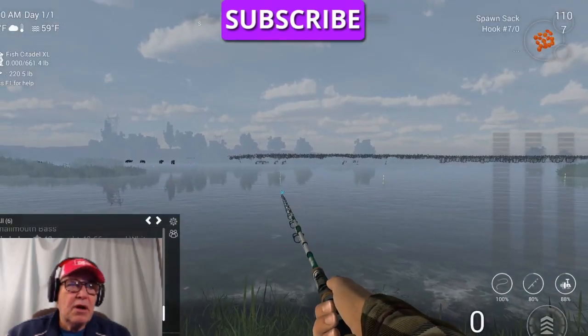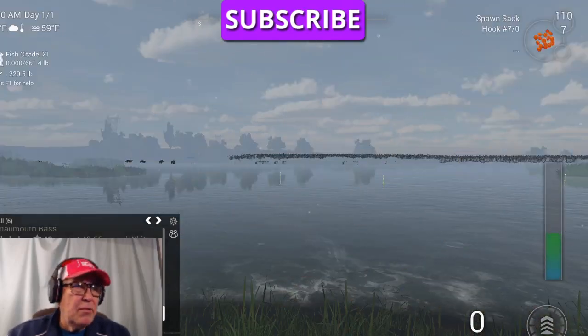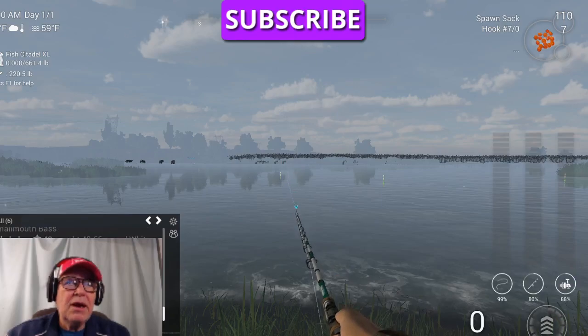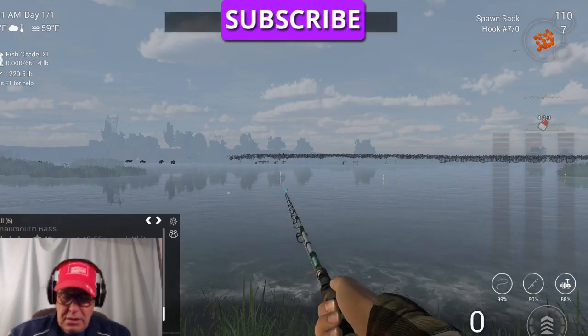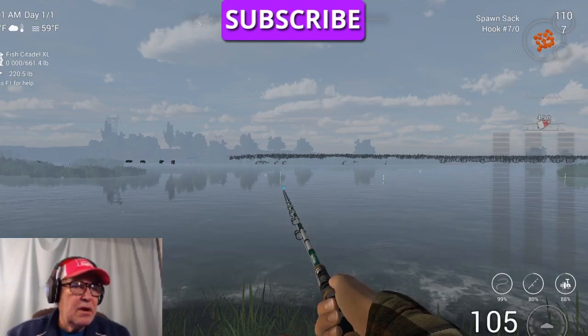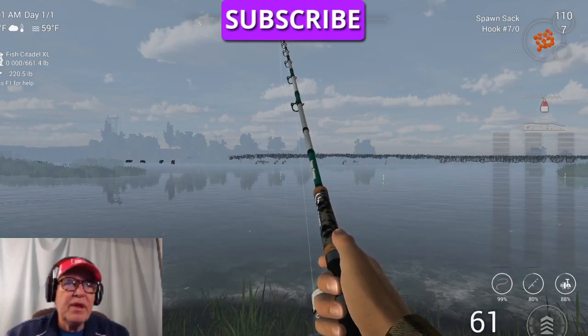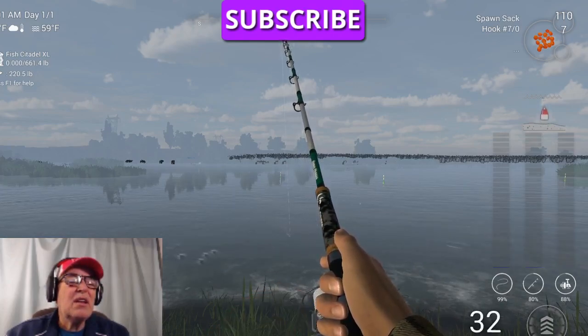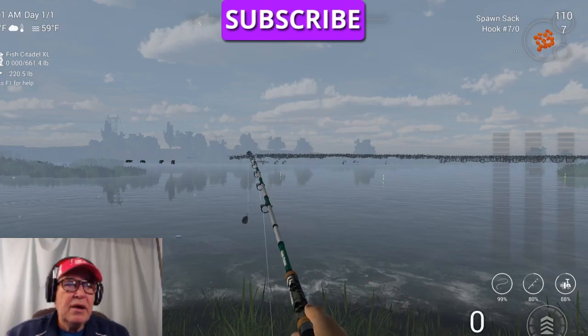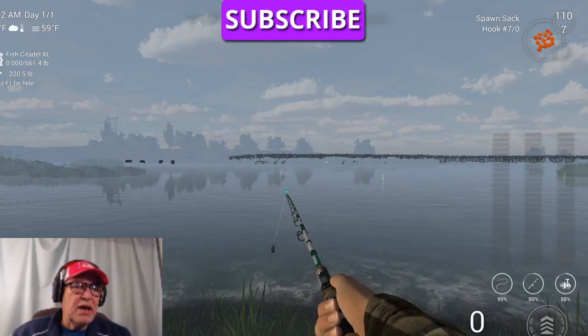Here's our number one rod. We're going to set it at 105 and clip it at 105. Press down your middle wheel and that clips it. See that little icon that looks like a guitar pick? That tells you your line is clipped. Rod number two we also do at 105.